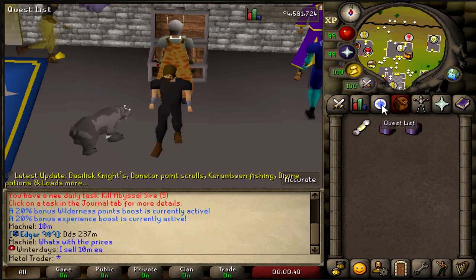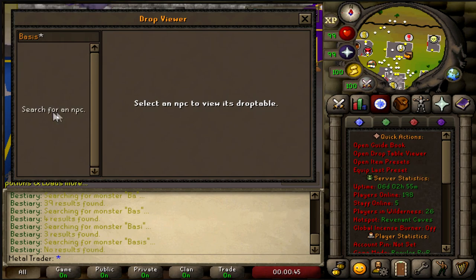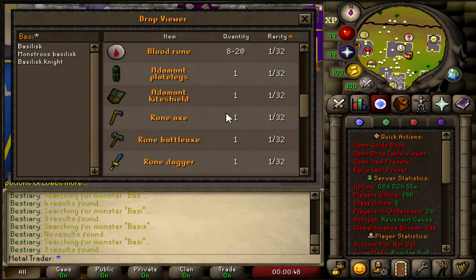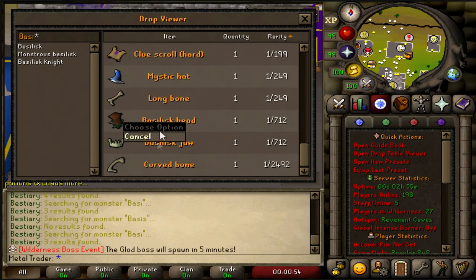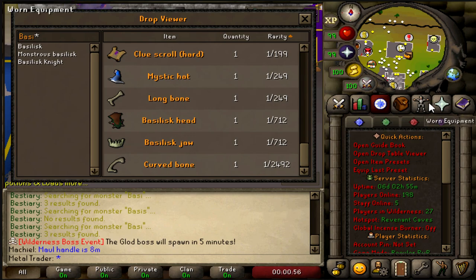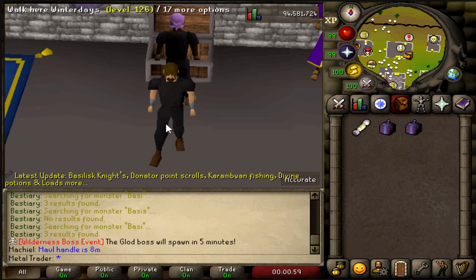How many jaws can we get in that time and all of that good stuff. The drop table isn't the best, I'm not gonna lie — it heavily relies on your luck on the actual jaw, which is at the moment 1 in 712, tied with the Basilisk head. So will we get one, will we not within 3 hours? You're gonna have to find out by watching the video.